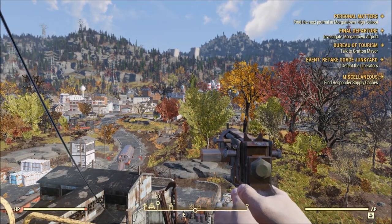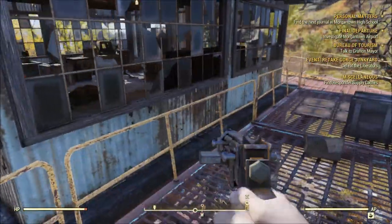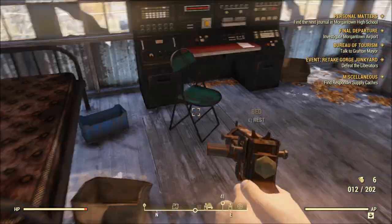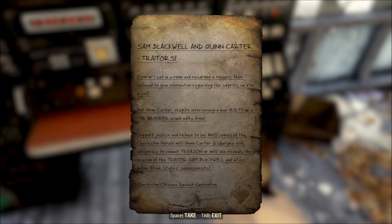I don't have it on max anymore — just high with shadows lower. There goes my framerate looking over there — that's frustrating but it's typical. Is that an NPC? Of course it's dead — there are no NPCs here. 'Carter and Blackwell — traitors.' Let me pause for coffee. Reading a poster: 'If you or I sat in a room and recorded a robbery then refused to give information regarding the culprits, we'd be in jail — but Queen Carter, despite interviewing a man guilty of a far grander crime, walks free.'